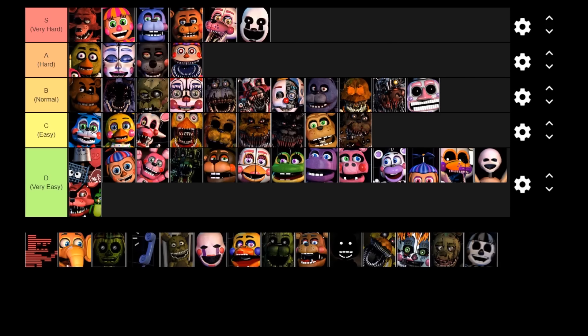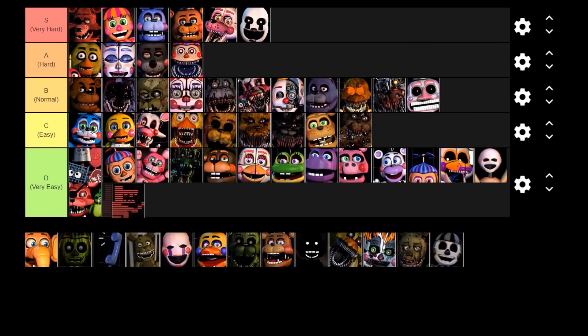Next up is Old Man Consequences. He is another non-lethal character — all he does is spawn a minigame in your office. You have to press C when the fish goes over the middle of the minigame and then he goes away, but if you screw up he locks your monitor for a short time. He's not very hard to deal with at all — he goes in the very easy D tier.